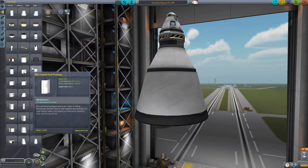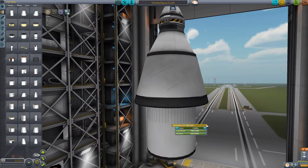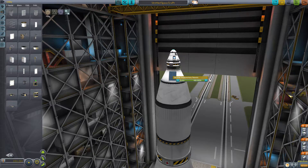TweakScale adds a great deal of flexibility to your building, as you are essentially hugely increasing the range of parts you can play with. And don't worry about balance — TweakScale elegantly recalculates the cost of your resized parts, as well as the volume of your fuel tanks.